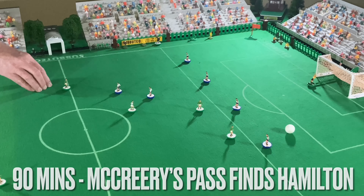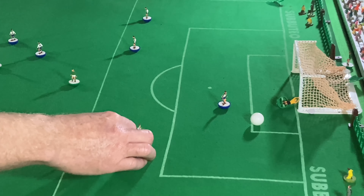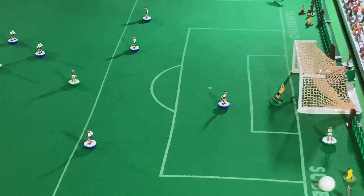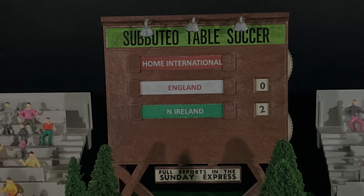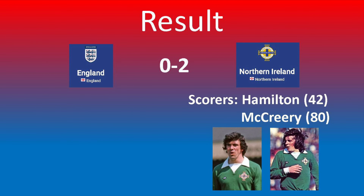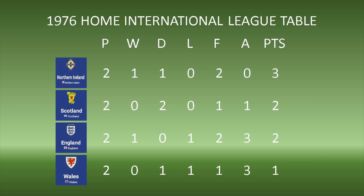As we move into the last minute of the game, McCreery with a cross-field ball looking for Hamilton. Hamilton takes the ball on — oh, a good save there by Clements, pushes the ball wide, keeps the score at 2-0. And at full time it's a comfortable 2-0 victory for Northern Ireland. The final score: England 0, Northern Ireland 2. Northern Ireland's goals from Hamilton and McCreery. That result sees Northern Ireland leapfrog Scotland and England to go top of the table on three points, Scotland and England on two points, with Wales on one point.